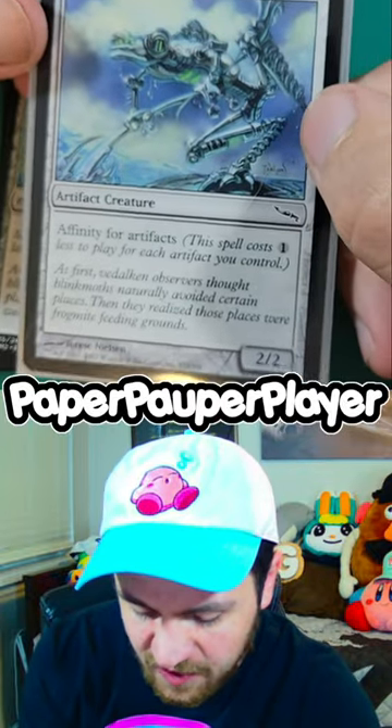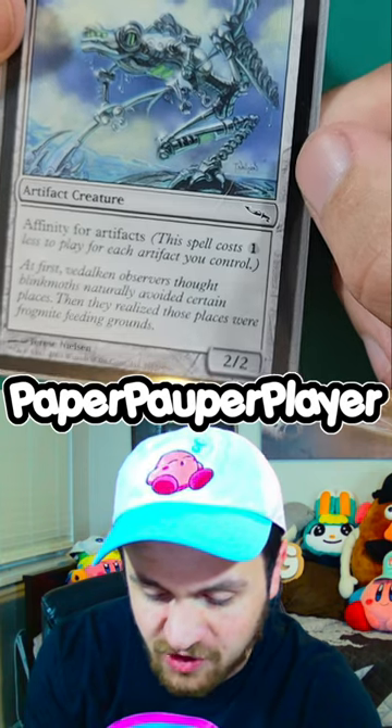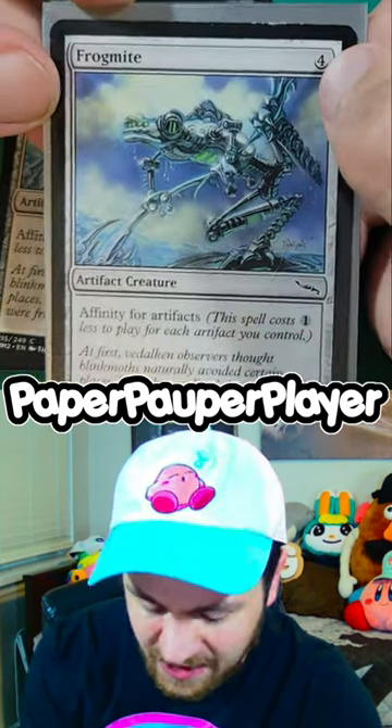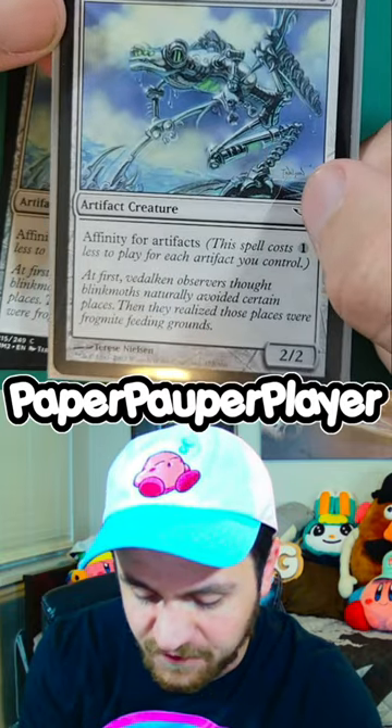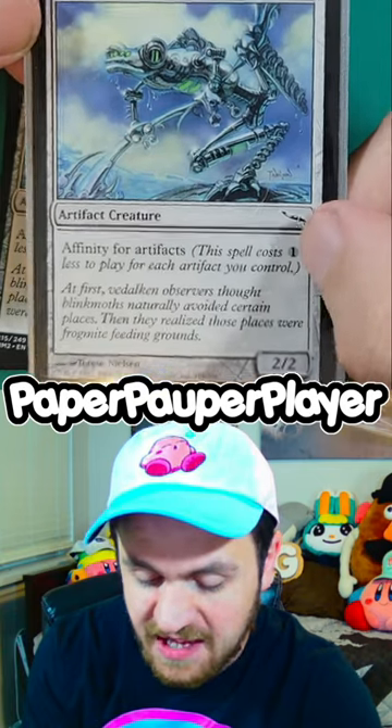If we take a look at Frogmite here, it says Affinity for Artifacts. This spell costs one less to play for each artifact you control. So what this means is that because Frogmite costs four mana, if I have four artifacts on the field, Frogmite will cost one less to cast for all four of those artifacts, making him free.